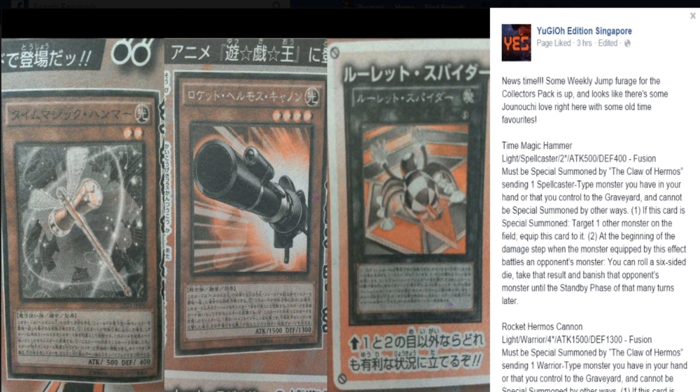At the beginning of the damage step, when a monster is equipped by this effect, when battling an opponent's monster you can equip it. You can roll a six-sided die and take that result, and then banish your opponent's monster until the standby phase for that many turns later. That's actually pretty freaking funny, and pretty nasty at the same time.